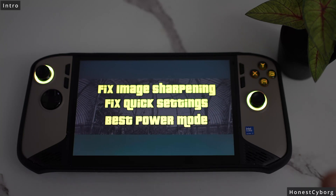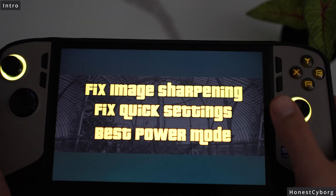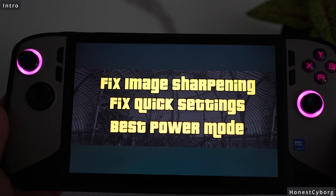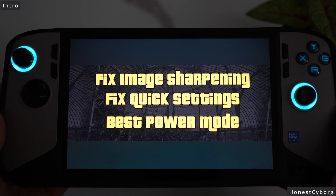This is part 7 on how to optimize your Claw 8. In this video I will talk about three main things. The first thing is image sharpening.